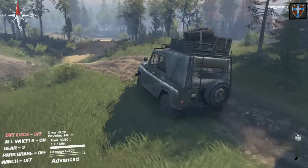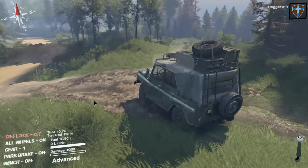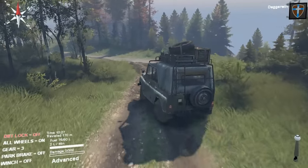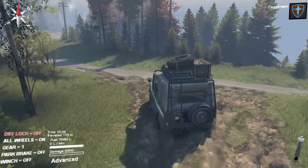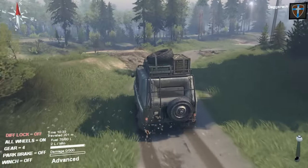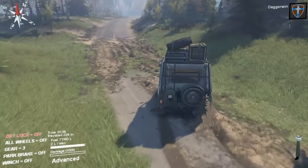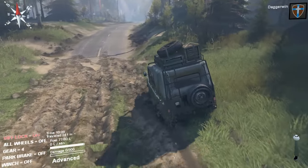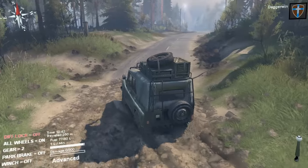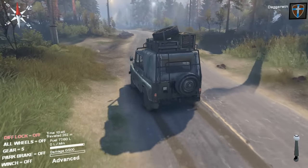Probably try and avoid most of the mud by going to the side of it. There must be different ways we can go here. All right, so we're on to a more solid road. We should probably turn all-wheel drive off. There we go - all-wheel drive is off, diff-lock's off. We didn't even use diff-lock there. That's pretty good.